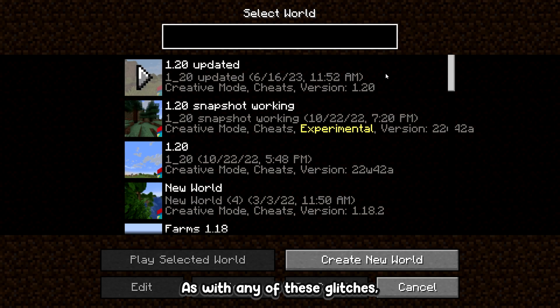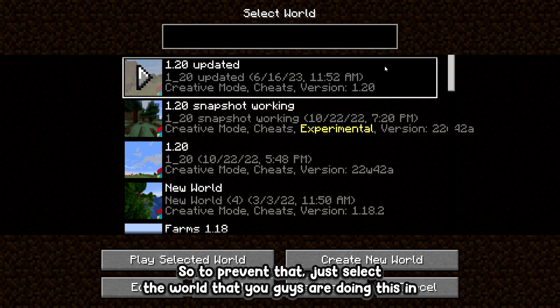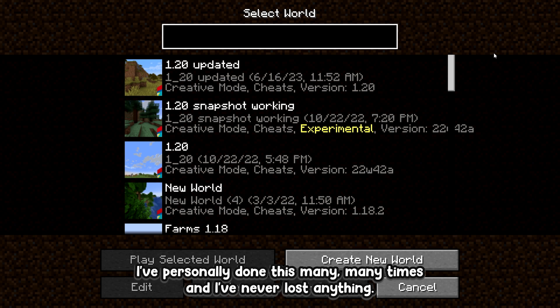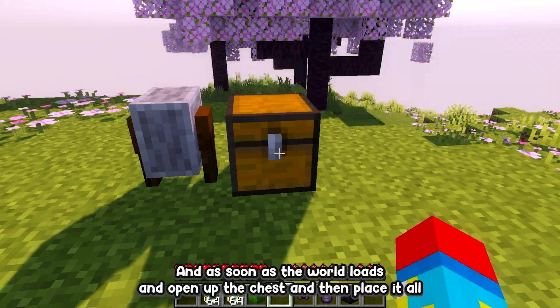Once you place down your chest, press Escape and then Save and Quit. As with any of these glitches, there's always a super tiny chance you might lose your items, so to prevent that, select the world you're doing this in, press Edit, and then press the Make Backup button. Don't worry though — I've personally done this many times and never lost anything.